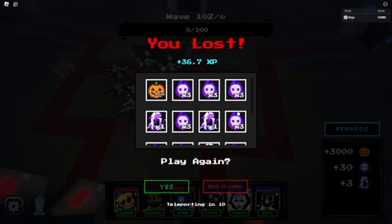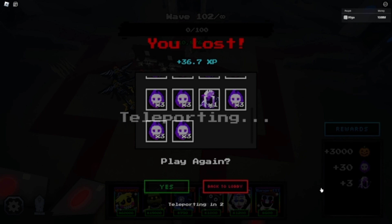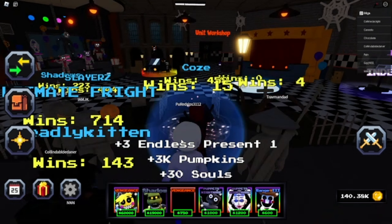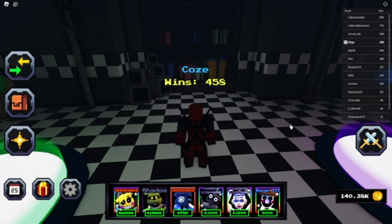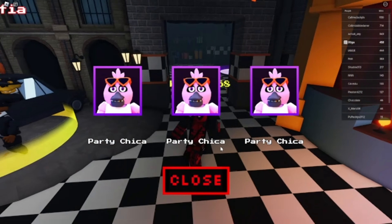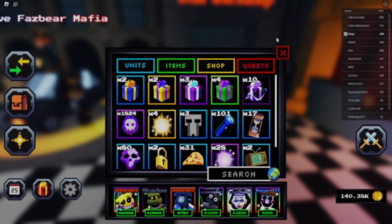We lost at wave 100. Honestly not bad, unfortunately. I did not get a Scarecrow present — kind of sucked. But hopefully we can get one in the next video. Dreadbear is pretty good. If you can get one, you should definitely try to get one. I'm going to open three of these that I just got — definitely got the Goliath Endo. See you guys in the next video. Bye.